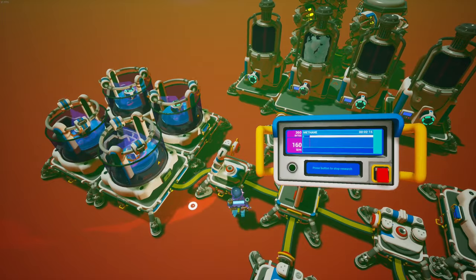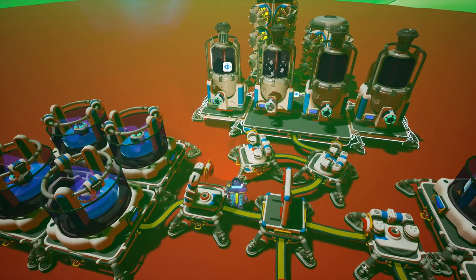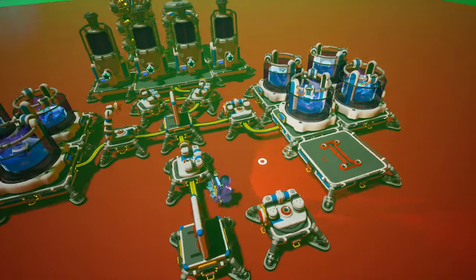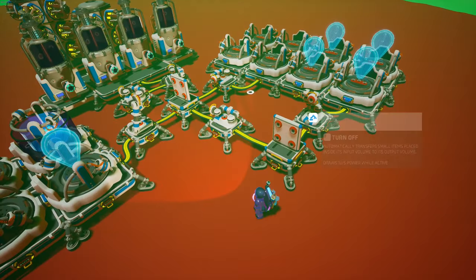It takes two minutes and 30 seconds to research each one of these, and these produce methane once every 50 seconds. So using some math, we're going to need exactly 12 research chambers just like that, and we can turn this arm on.